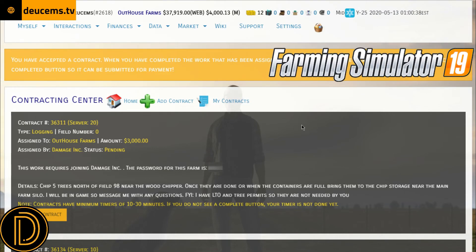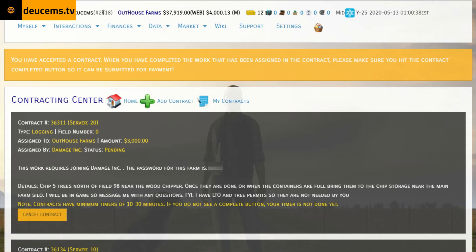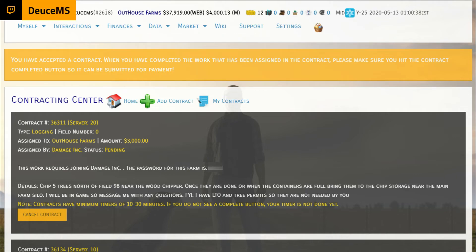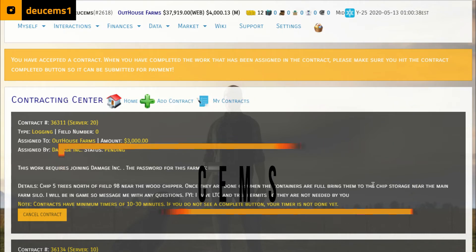Hey guys, welcome back to FarmSim 19 here on the FarmSim Network. Remember that if you go sign up on the FarmSim Network, farmsimulationnetwork.info is where you can find it. When you register at the very beginning, use code 2618 when they ask you what favorite streamer or content creator sent you to the site. Number 2618, that is me. Thank you very much for that.